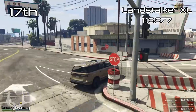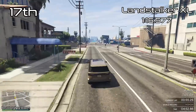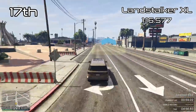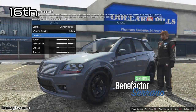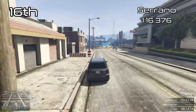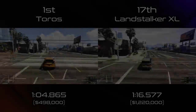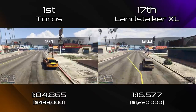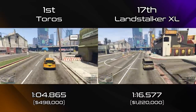The regular Landstalker is 3 places below the Landstalker XL, about 1.3 seconds per lap slower, with the regular Seminole 11 places below the Frontier, nearly 4 seconds per lap slower. So that shows the comparison between the two versions. The Seminole Frontier and the Landstalker XL are certainly quicker than their original counterparts, but they're not anything special overall — not that big of an improvement.